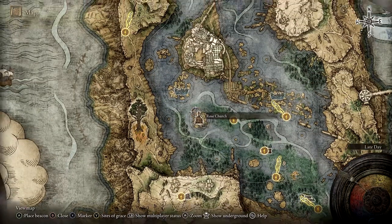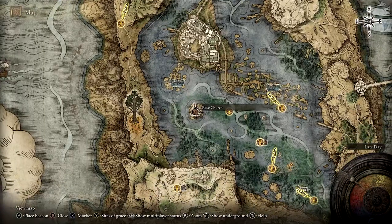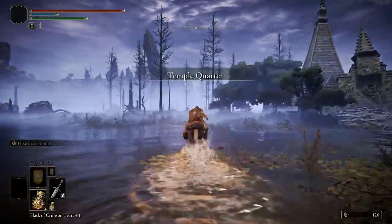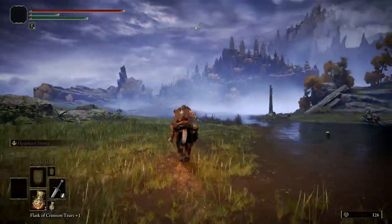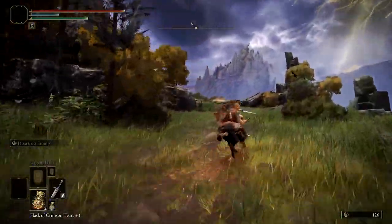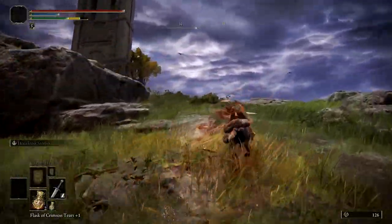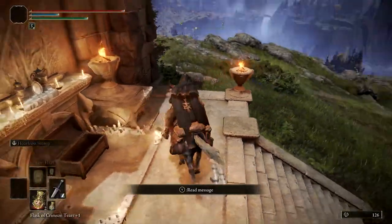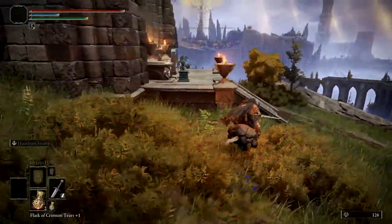For this, we'll need to head further north to the Four Belfries. If you already have the Four Belfries Site of Grace, skip ahead to the next timestamp; otherwise I'll quickly show the path there starting from the Rose Church. Just head further northwest until you make it back onto dry land, then continue traveling up north along the coastline and you should eventually see the Four Belfries up high with a fairly obvious path leading up to them. Ascend all the way to the highest Belfry and touch the Site of Grace there to discover it. There is a chest containing an Imbued Sword Key nearby. Pick it up and then use it to activate the portal at the furthest east Belfry. If you've already used the Imbued Sword Key on one of the other two Belfries, a second key can be acquired in Raya Lucaria Academy and a third in the town of Sellia, located in Caelid.